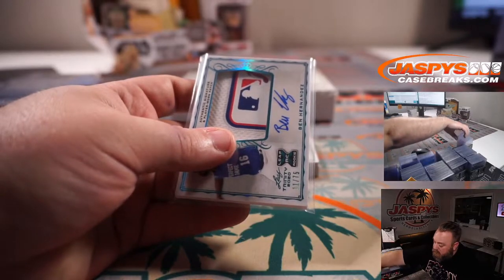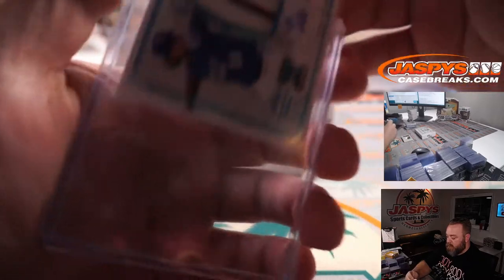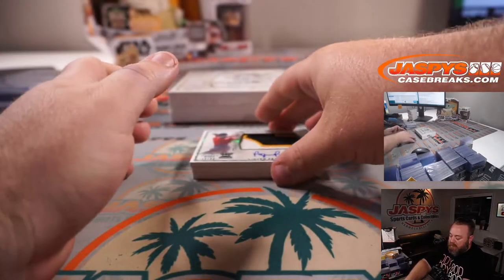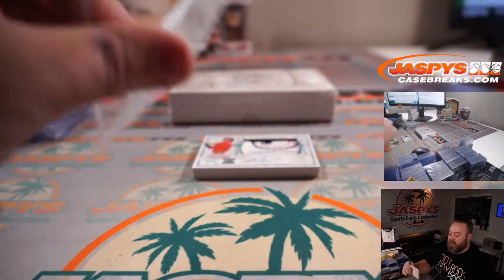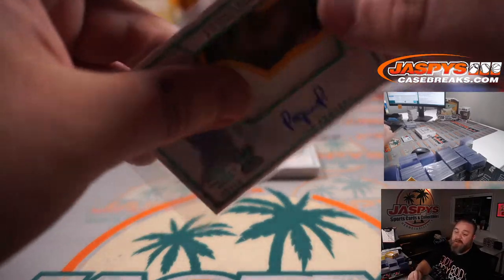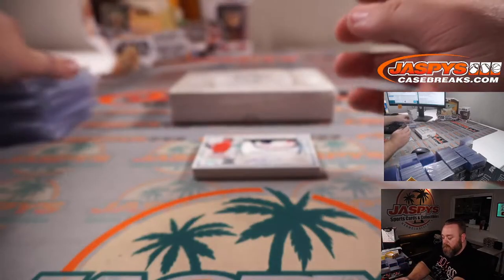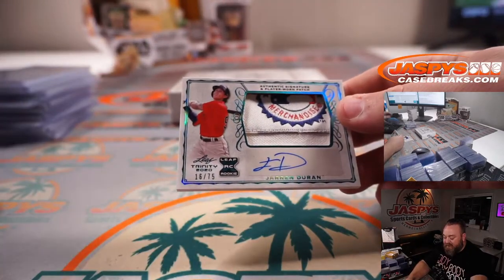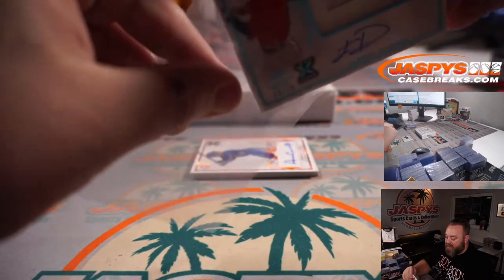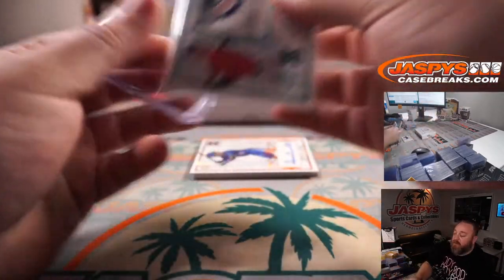Ben Hernandez with a little bit of the MLB logo on the laundry tag, 11 out of 75. Olvera Pequero, 15 out of 53, three-color patch auto. Nice one for the Red Sox — Jaron Duran, 16 out of 75, a little bit of the bottom of the laundry tag patch auto. He's doing really good in the minors right now.